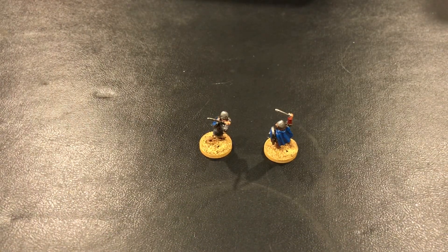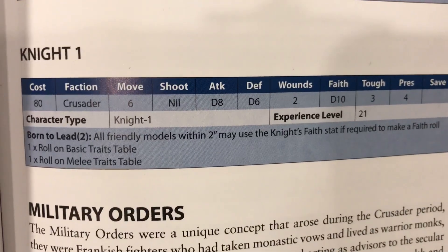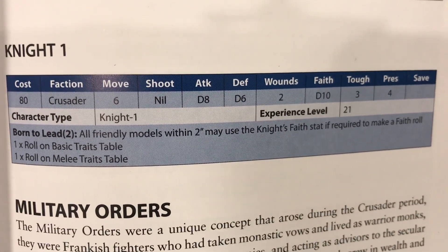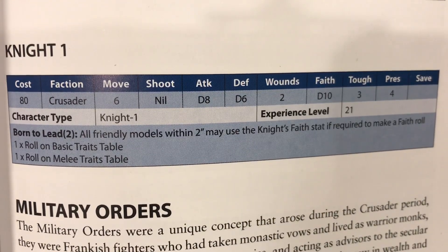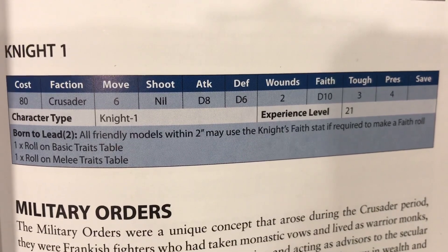We've got Sir Left on the left and Sir Right on the right. These are two knights who are duking it out — they've got a bone to pick with each other and they're going to fight it out. They are both knights at level 1, and we're only going to focus on a few of these stats — not the traits, just their attack and their defense.